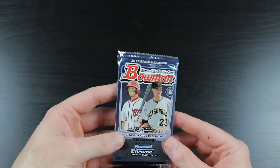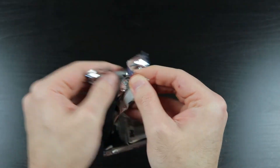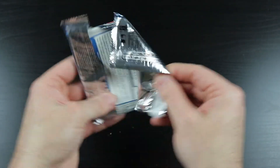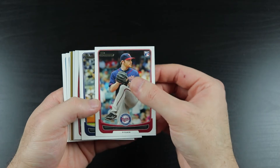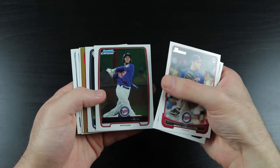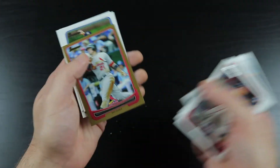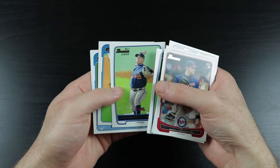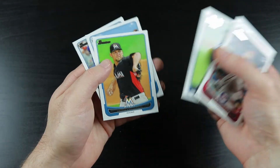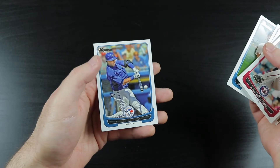And the last pack — the bonus pack — 2012 Bowman. I would assume Bryce Harper is the main card in this. Liam Hendricks, Matt Moore, Eddie Rosario, Jabari Blash, Allen Craig, Rookie Davis, J.R. Graham, Josh Johnson. It's Stanton! And Yunel Escobar.